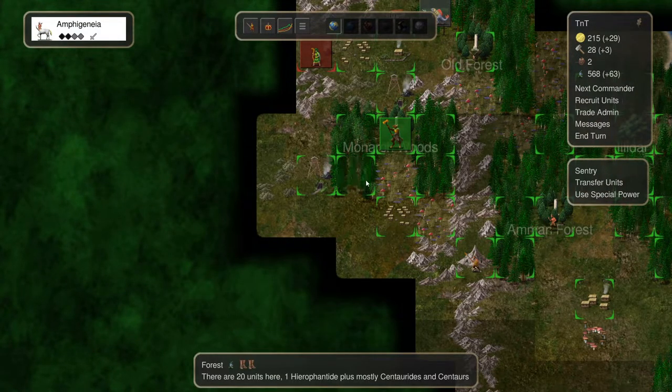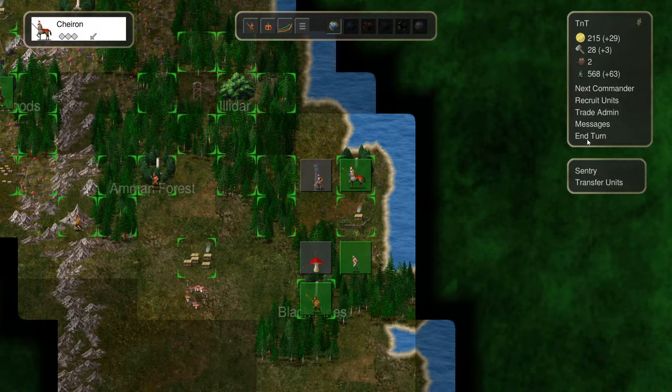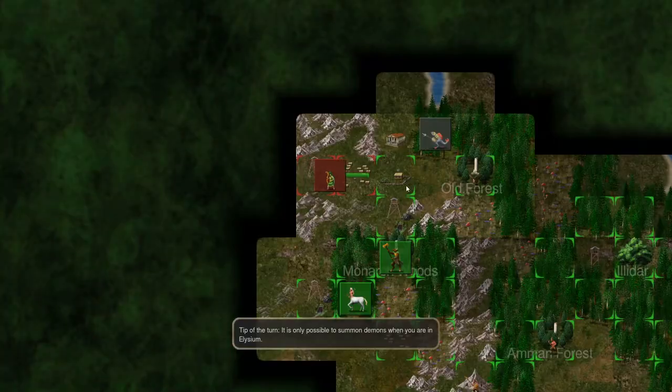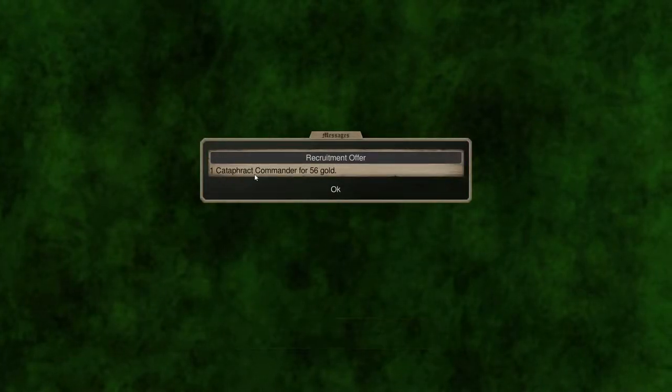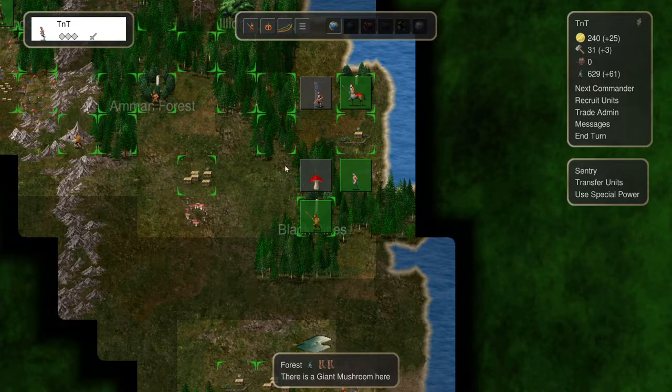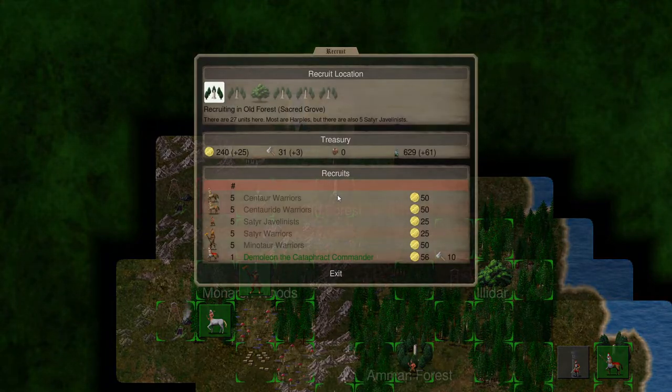And Amphigenia - can't do anything with her, sitting tight. And turn. They moved in east. One Cataphract commander for 56 gold - this is very fortunate. I do like that, because we can recruit them right here. I think I'm going to do that immediately. Demolion - 10 iron, we have 31. Good. Take him there.